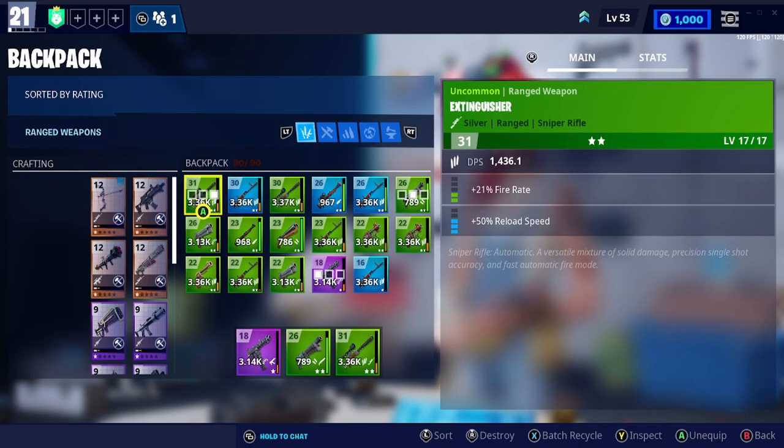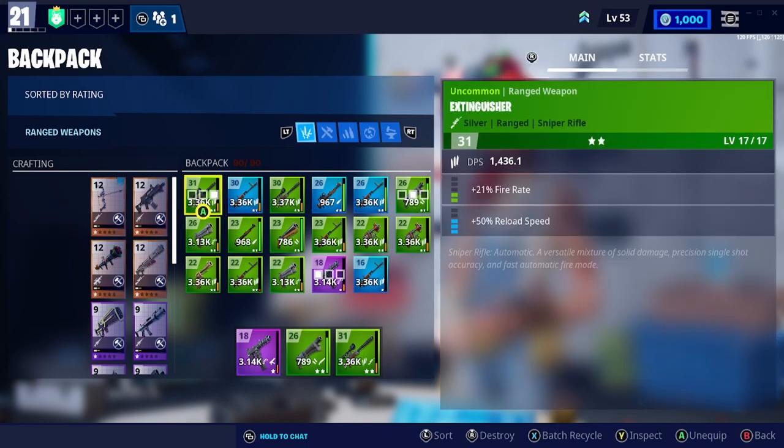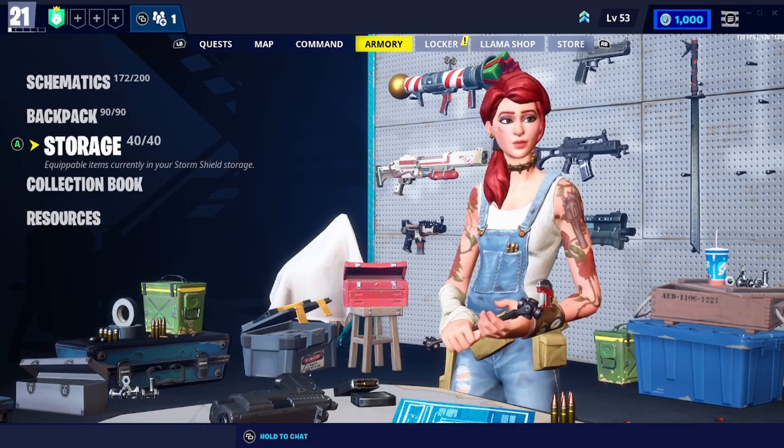On the left-hand side, if an item is grayed out it means you don't have the required resources, so you'll need to go farm around the world to find what you need to craft your weapon. There will be links in the description showing different farming videos on where to get different resources.